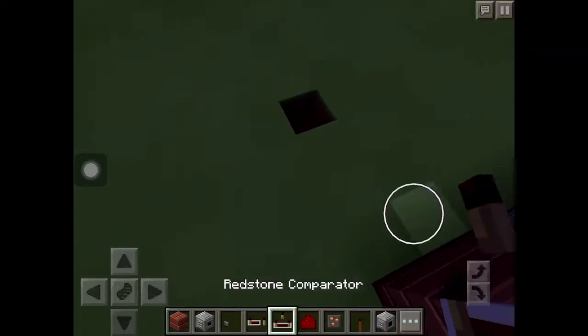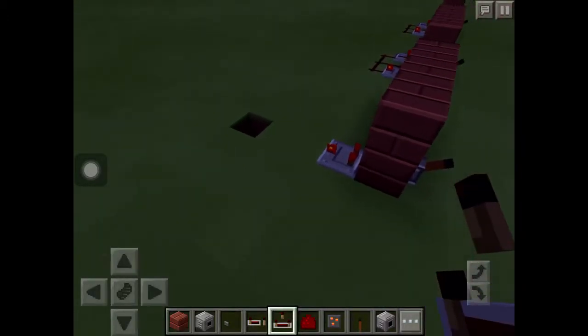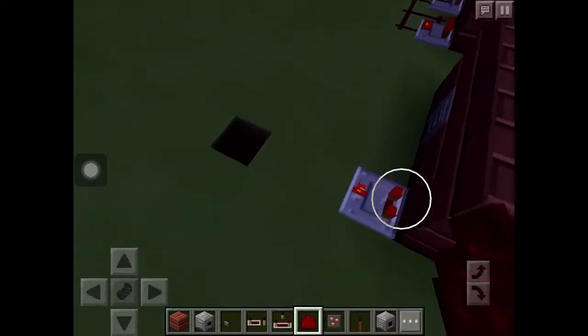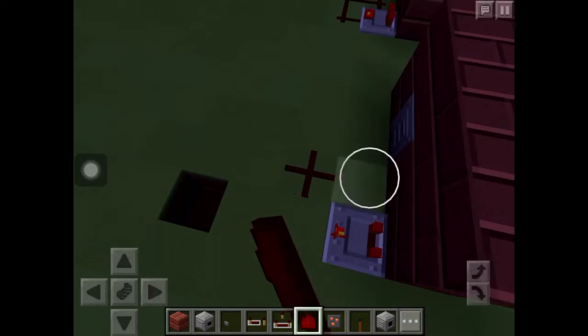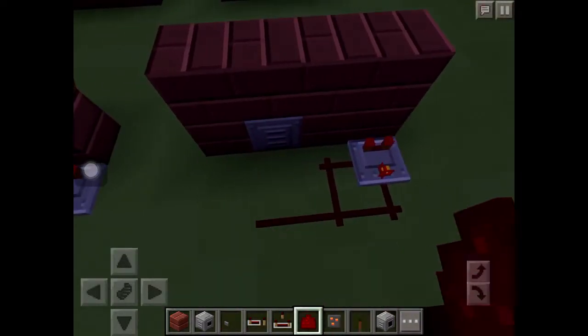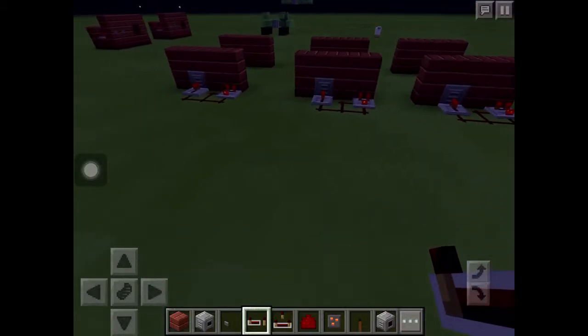Now you're going to put your comparator running out of that dropper and you want subtract mode, which just means you tap it and the redstone torch should be lit like that. Then you go like this so the redstone is running into that comparator, and then this. You can see on all of them they're like that.